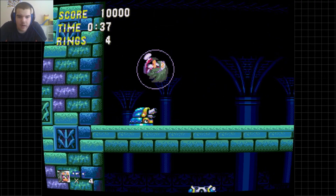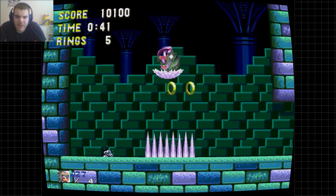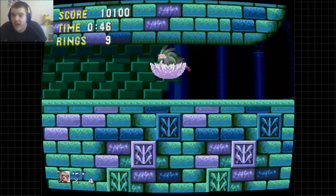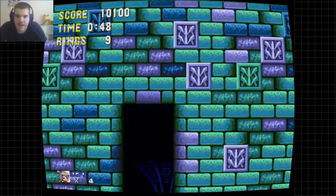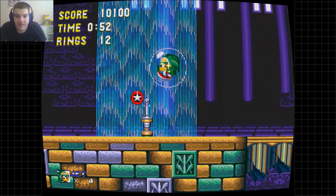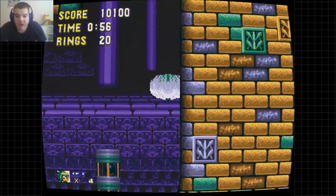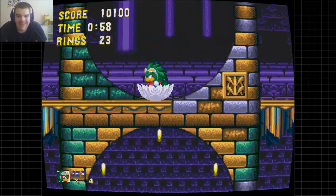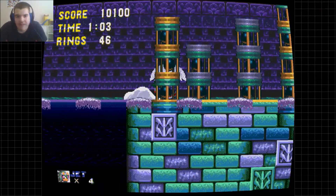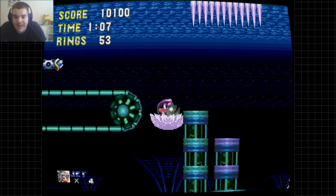You know that drowning music? Dun dun dun dun — that music makes you so worried you're gonna drown. It's like, oh my gosh, get out of the water! You only get like five seconds, and you never know when you could drown. But sometimes the bubble shield saves you.